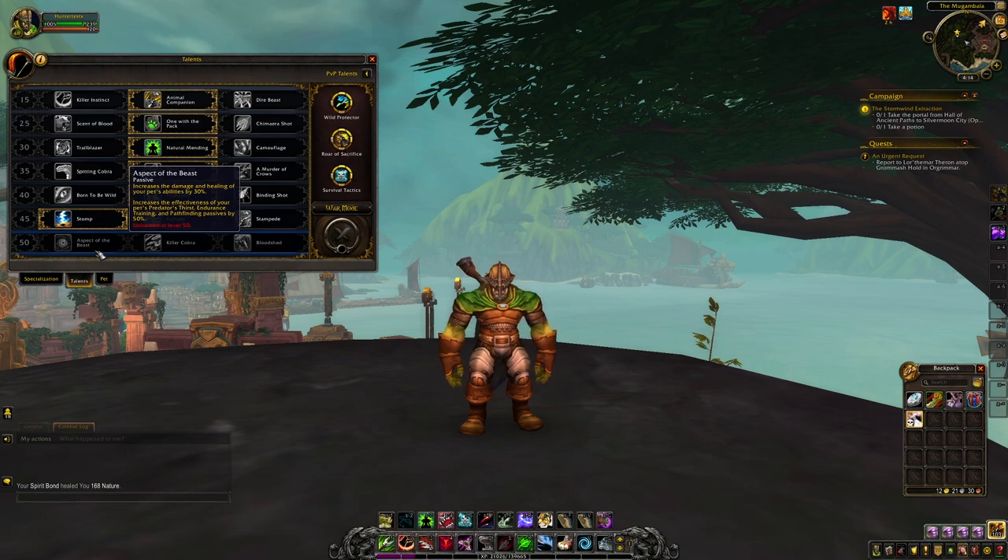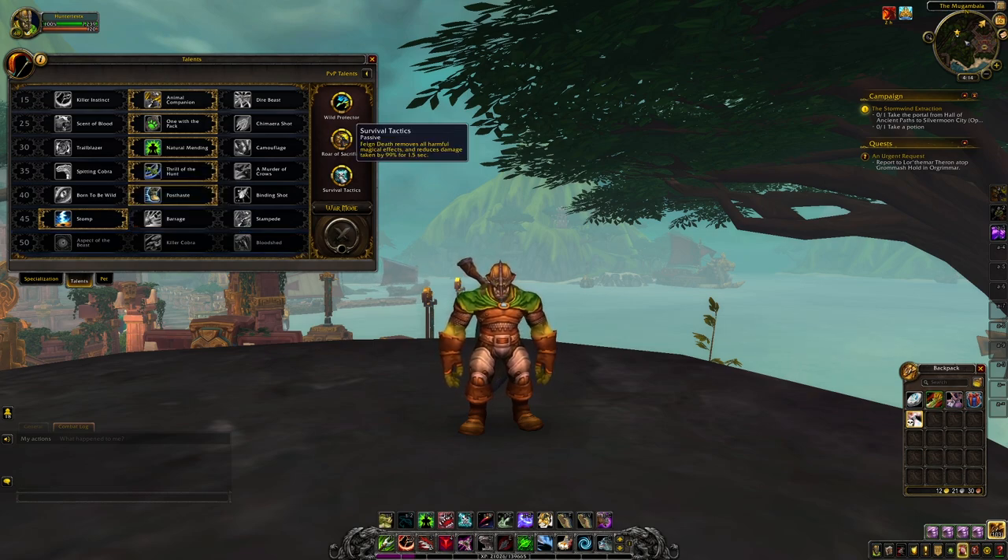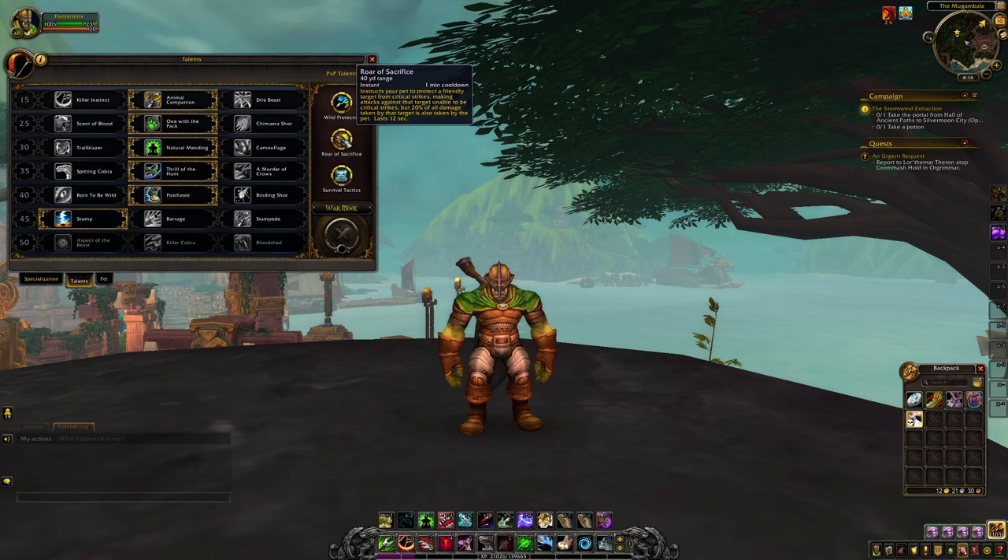If you do decide to take your Beast Mastery Hunter into PvP, the first recommended PvP talent is Survival Tactics, which increases the strength of your Feigned Death by having it reduce the damage you take by 99% for 1.5 seconds and remove all harmful magical effects. The second PvP talent is Roar of Sacrifice, which has your pet give you or an ally a buff that prevents the target from receiving critical hits, but a portion of damage is transferred to the pet. Our third PvP talent is Wild Protector, which gives you and your allies a passive 10% damage reduction by having your pet protect anyone within 8 yards.